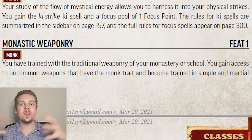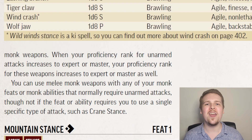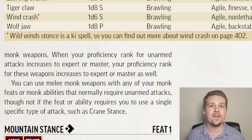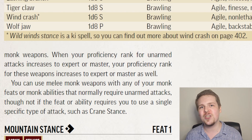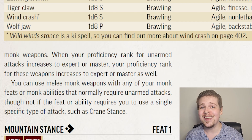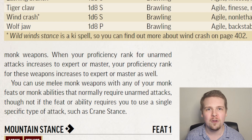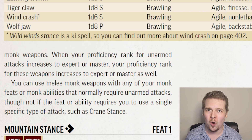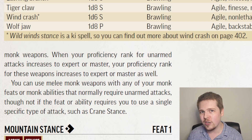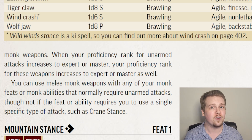Monastic Weaponry is a way for a monk to expand its available weapons. When you take this feat, you gain access to all of the uncommon weapons with the monk trait, and any time your proficiency rank for unarmed strikes or simple weapons increases, your proficiency with monk weapons also increases, even if they happen to be martial. Additionally, so long as you have this feat, any weapon with the monk trait can be used in place of any unarmed strike, unless it specifically says so — such as Crane Stance saying you have to make crane wing attacks. However, with Flurry of Blows, you can make those attacks with a weapon instead of your fists.